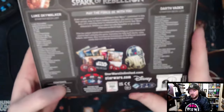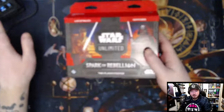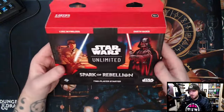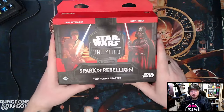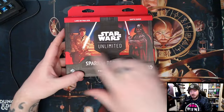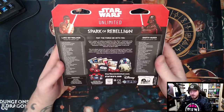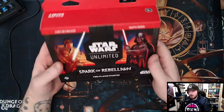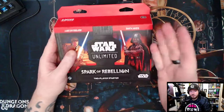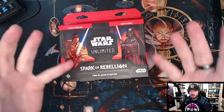It also comes with some punch-out tokens and what looks like a cheap paper play mat. This is currently the only place to get the Darth Vader and Luke Skywalker leader cards. A brief rundown: in Star Wars Unlimited you have a leader card and a base card, which give you your color identity.